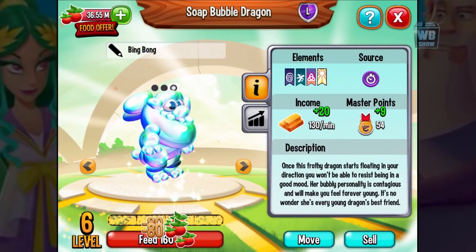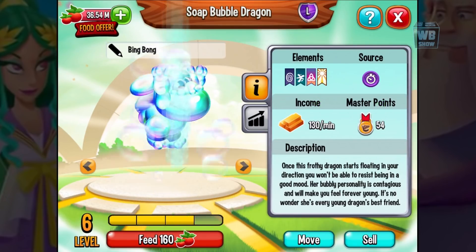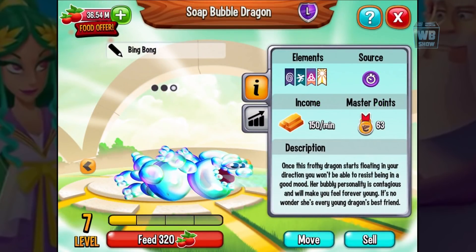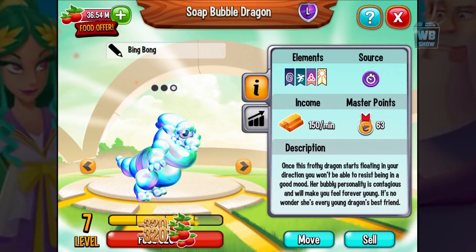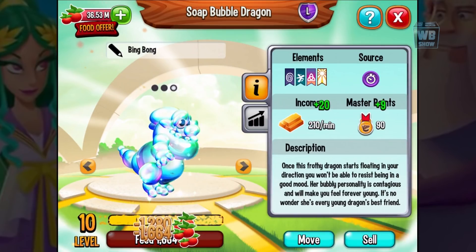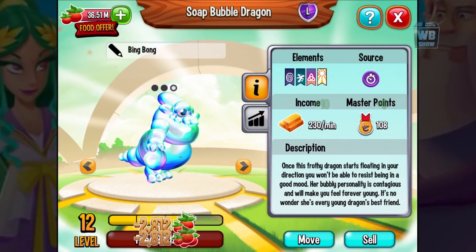It's a VIP dragon, Legend element, Legendary rarity — Water, Pure, and Light. Let's feed it up a bit and see what it does. In baby form it charges with water. The teenage form actually looks better — it's shooting something cool. It levels up at level 7 and again at level 15.